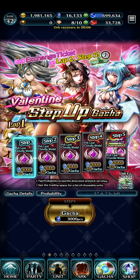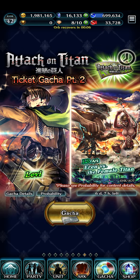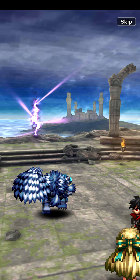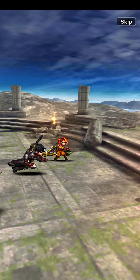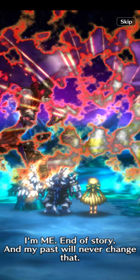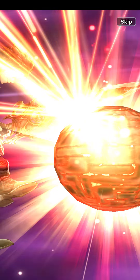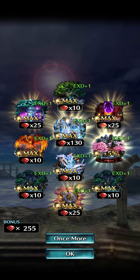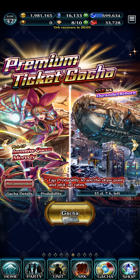Let's do a gacha pull with the premium tickets — I have 11, doing a 10-pull. Starting off on a yellow, got 3 out of 4 of the squad. Then 2 reds — for a moment I thought I had a chance. But no, not so lucky. Oh well — two reds was a tease but we didn't get her.